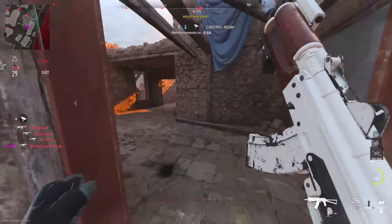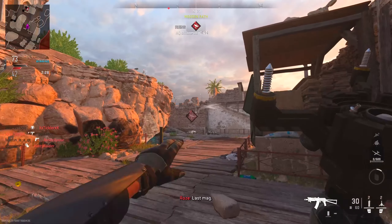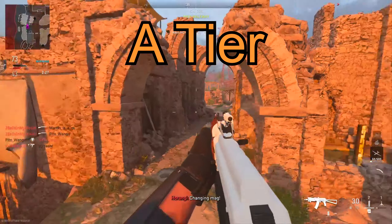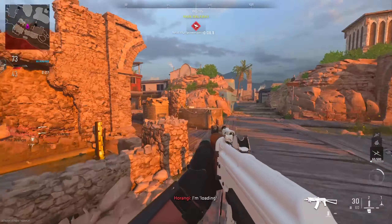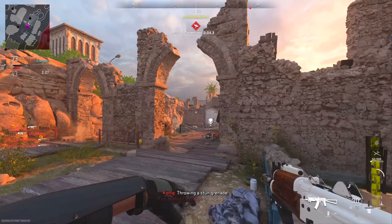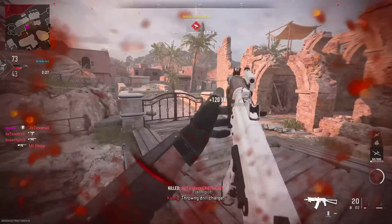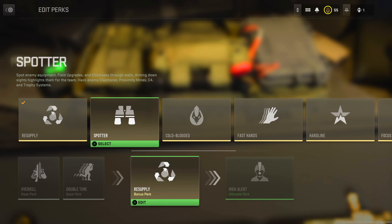Moving on and starting off the bonus perks is Resupply, which gives us an additional lethal and recharges our equipment every 25 seconds. This is an A-tier perk — could even be S-tier. My favorite thing to do with this perk is to chuck infinite semtex into a hardpoint hill. You can also use this in a defensive campy manner where you can plant claymores or proximity mines on rushing enemies.